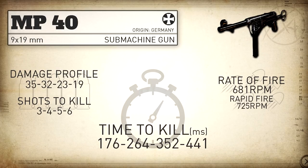As for our statistical minimum time to kill, it's got an incredible time to kill right up close within its three shot kill range at just 176 milliseconds. This time to kill within the three shot kill range is the fastest out of any full auto weapon in this game. Once we start getting into longer ranges, our time to kill drops off all the way down to 441 milliseconds.